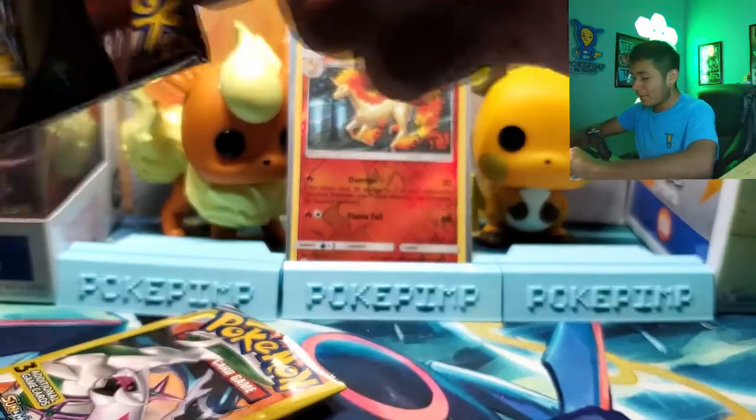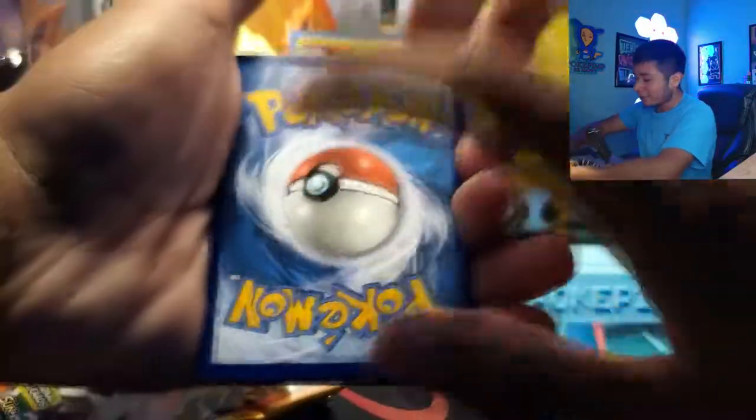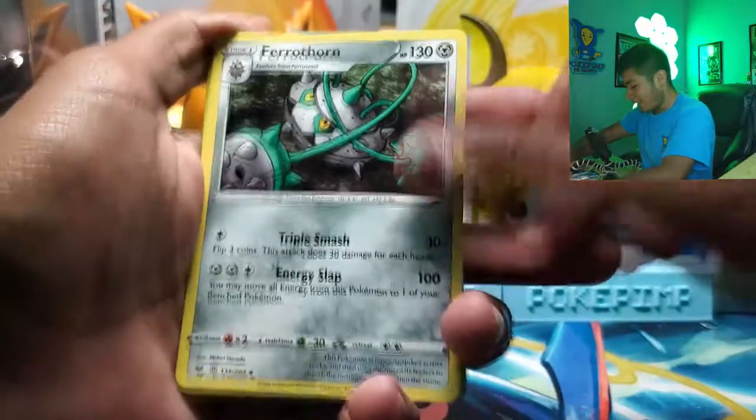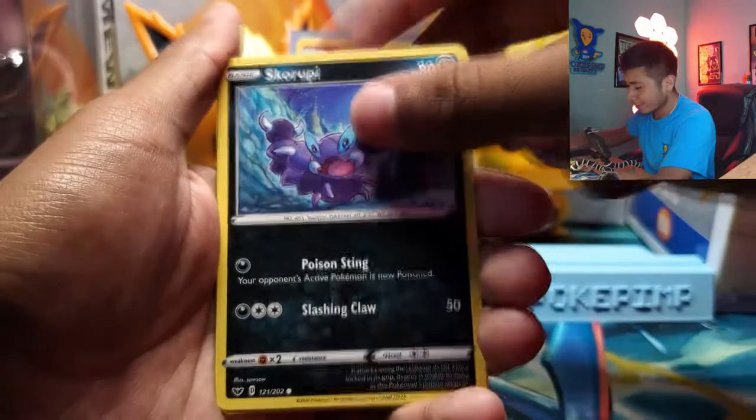Let's open up these two. Random card trick alert. Let's see what we get. Amazing Feralthorn artwork — I think that's a rare for the card. Steel Energy. Scorbunny.